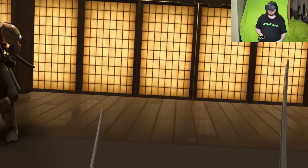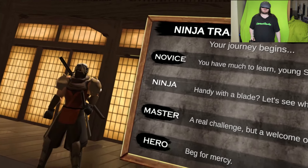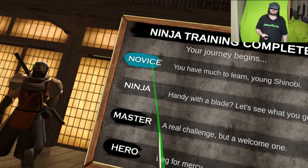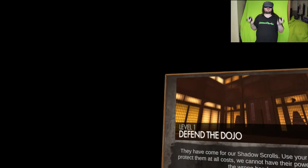You are now ready to fight! I'm ready to fight! Get ready! Novus — you have much to learn, young blah blah blah. Handy with a blade, let's see what you got. Master — a real challenge but a welcome one. I'm going with Novus.